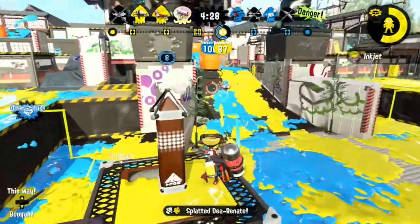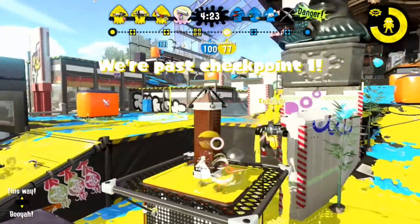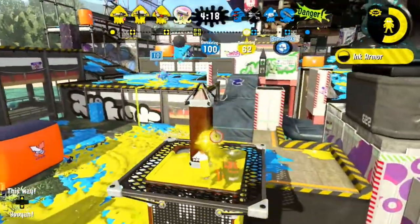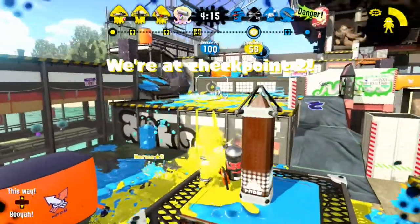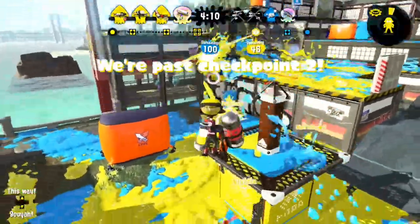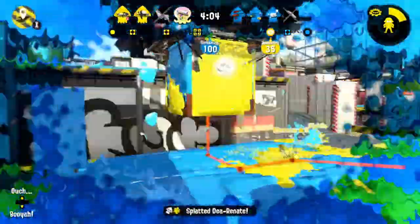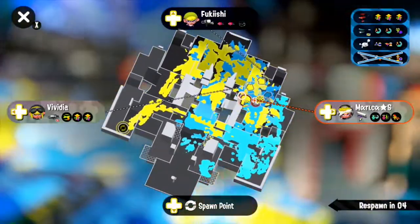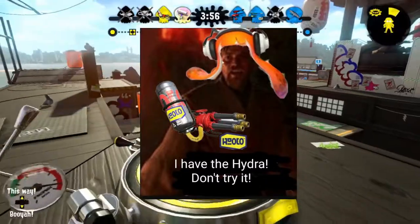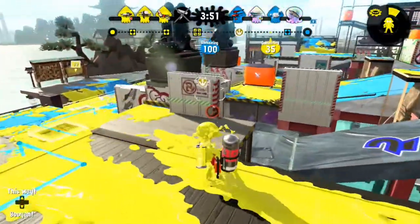Welcome to how to deal with the Hydra Splatling. The Hydra is a pure backline weapon. It excels at long distance fights and puts an insane amount of pressure onto an area. With its huge amount of range, high DPS, and fast kill time that absolutely shreds ink armor and even booyah bomb, it often seems impossible to get rid of it — especially on maps with heavily favored long-range weapons such as Manta Maria and New Albacore Hotel, and on high grounds. So now I'll be going over the Hydra's biggest weaknesses and how to exploit them.